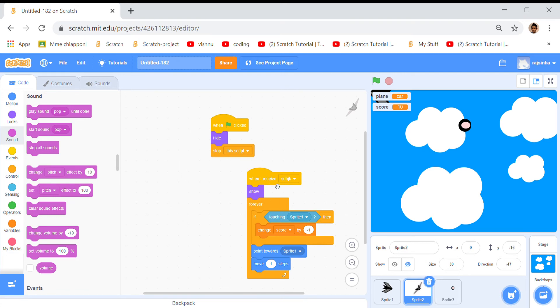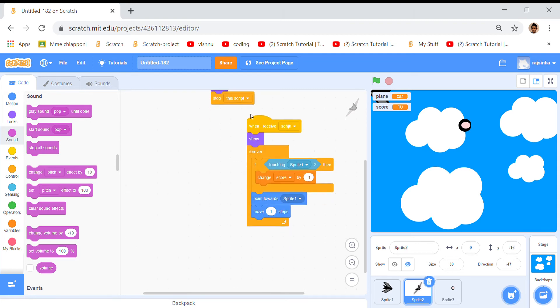And when I receive that, he should show. And then he'll show. But then what should happen? Something should happen forever. So if touching sprite one — that's our character over there — change score by minus one, because he's the enemy plane, and point towards sprite one, so he'll point towards us. And move one step, so he'll be very slow.